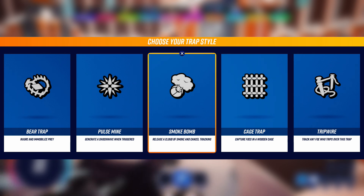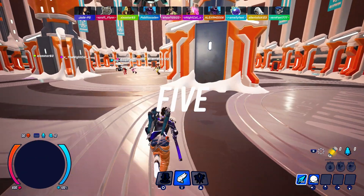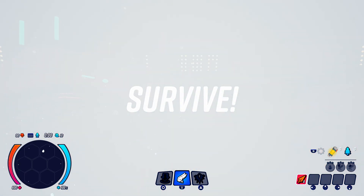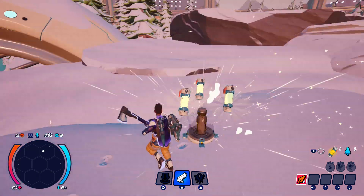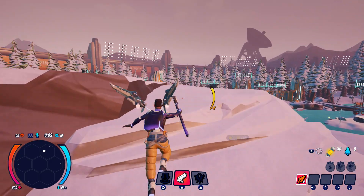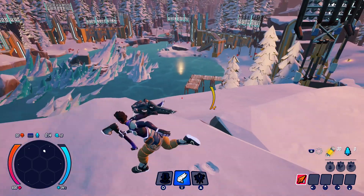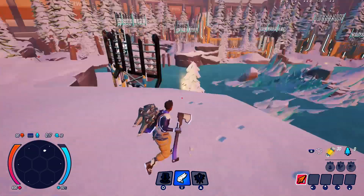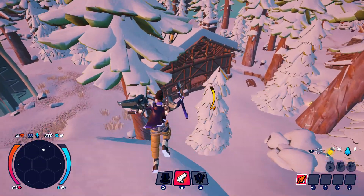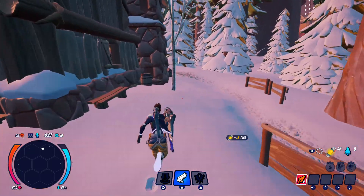The two major resources you'll be gathering are Darwinium — the yellow canister — which gives you your special abilities as well as a host of other buffs you can buy once you've got enough. Then you need wood from trees, which will craft you arrows, traps, and a shield. You'll find Darwinium in and around when you start the match. It used to be called electronics but they've simplified it.